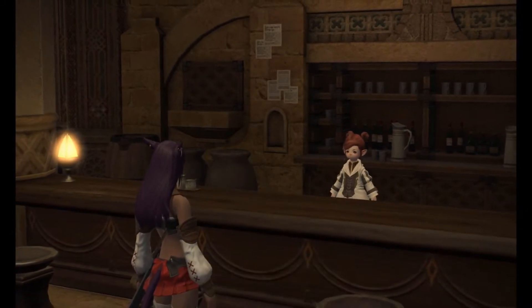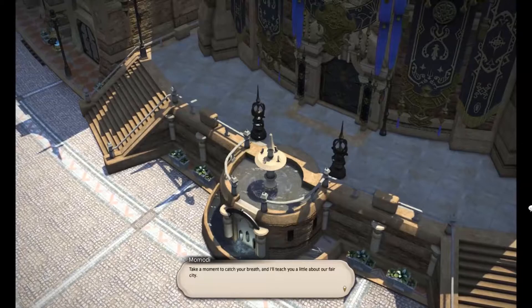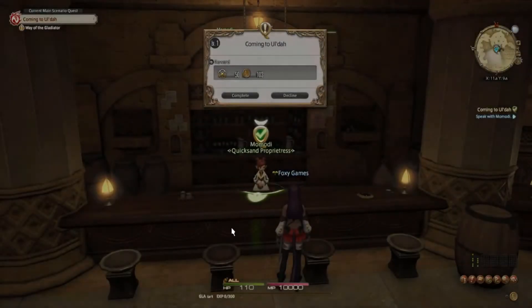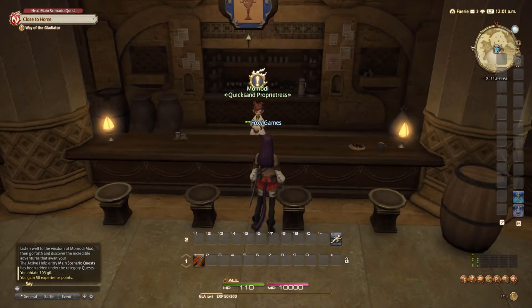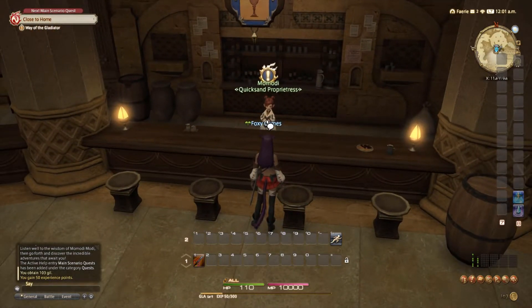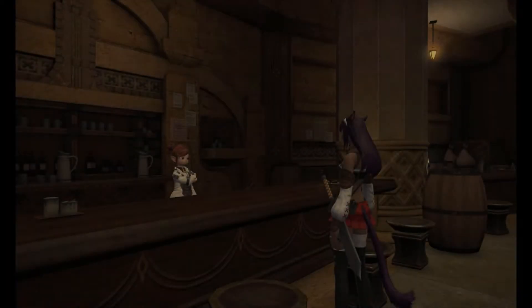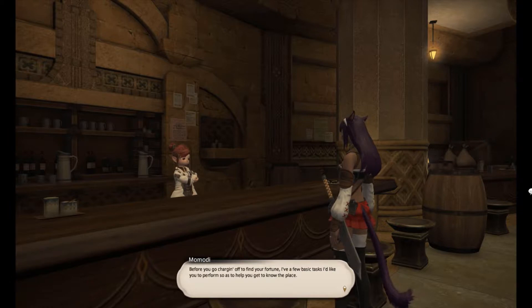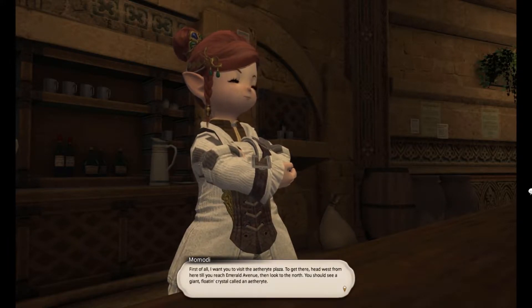The narrator notes: 'I never started in Ul'dah before.' Momodi assigns the player three introductory tasks: visit the Aetherite Plaza and attune to the main Aetherite, visit the Gladiators' Guild over at the Colosseum, and visit the Sapphire Avenue Exchange on the Steps of Thal. She explains: 'Without Aetherites, traveling around Eorzea would be a damn sight more troublesome. You still need to attune to them before you can use them.'